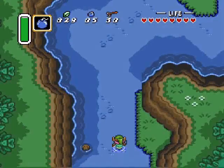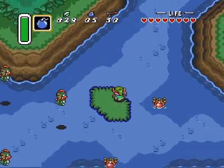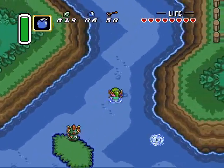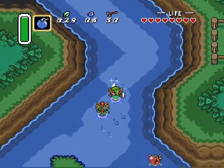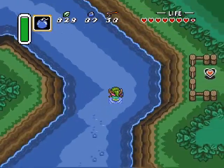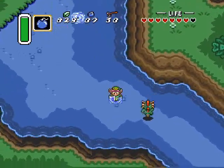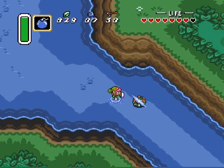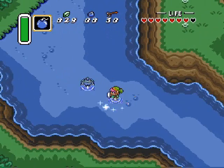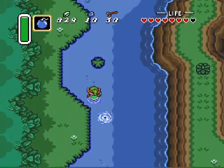That waterfall is presumably the Waterfall of Wishing that was referred to on the signs back there, but nothing we can do about it now. It's interesting that these enemies seem to drop bombs every time, and there's ways you can actually temporarily influence what the item drops from enemies are — and I'll show you that this episode.